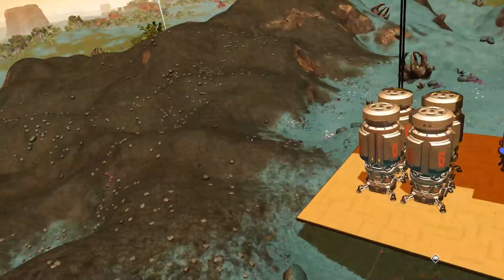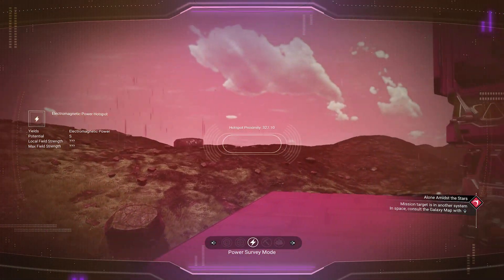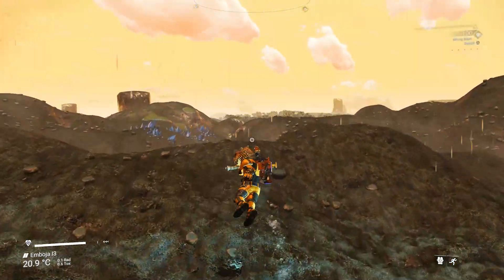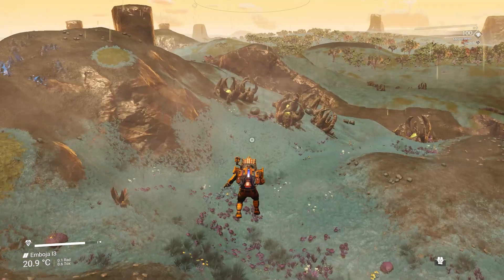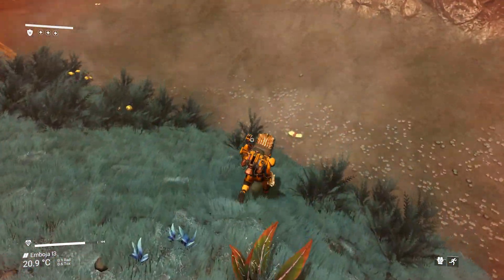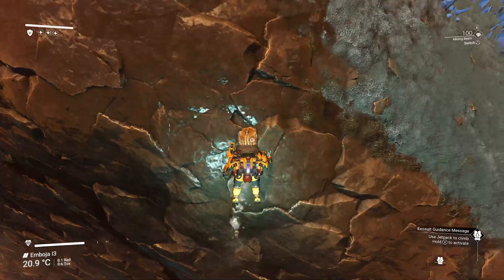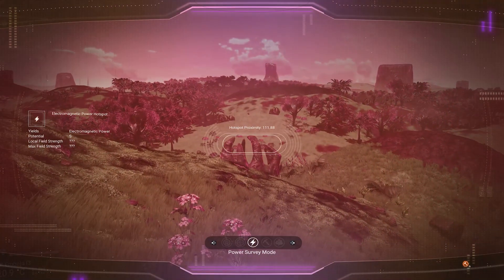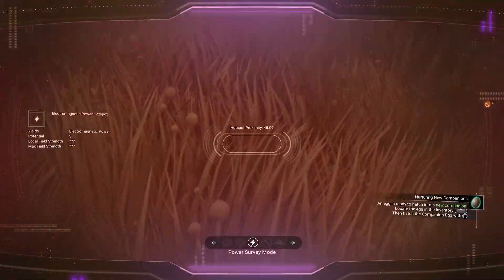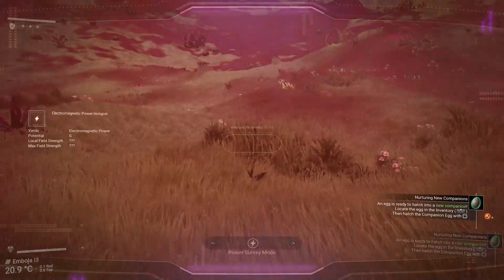Before we end this tutorial, I'd like to jump back to one more thing — the electromagnetic field. Open up the analysis visor again and select the power mode. The RNG seems to be on my side as we have an S-class power hotspot nearby. You might have to look a little longer to find a power hotspot, but as long as the hotspot is within a radius of 1000U, you should be fine. Power hotspots have the same classification as mineral hotspots. Also take notice that the power has to be built on the same base computer as your farm — building a second base computer for power generation will not be able to link up with your first base computer.